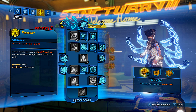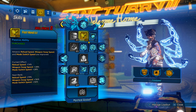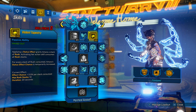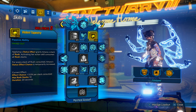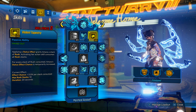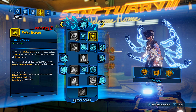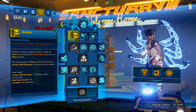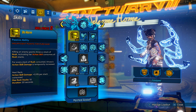Going into the Mystical Assault tree — you could go into the other tree to make your character tankier, but I like damage. First, five points in Violent Tapestry: applying a status effect gives Amara a stack of Rush, and activating your action skill consumes all Rush stacks; for every stack consumed, Amara's status effect chance is temporarily increased. There's a way to get this up to 99 stacks which I'll show you. I have two points in the reload speed passive — reload speed is always fantastic. I didn't take Do No Harm because you're not dealing damage with your action skill.